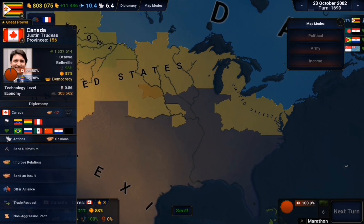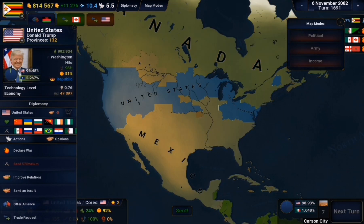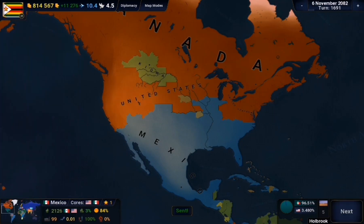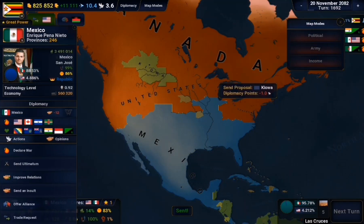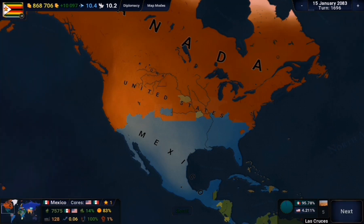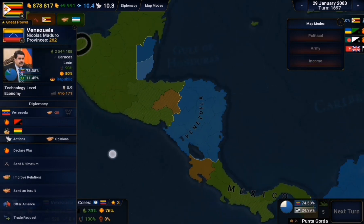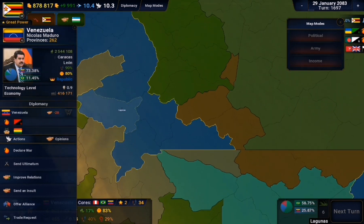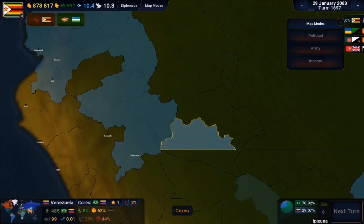I decided to cause some more instability for Mexico by getting both Canada and the USA to go to war with them. The USA initially refused but eventually agreed. That war would keep Mexico occupied for a long time. After that I tried to look for more places to buy in Latin America, but unfortunately I couldn't find much.